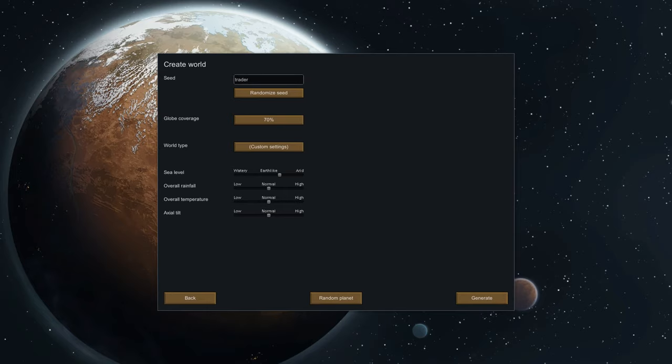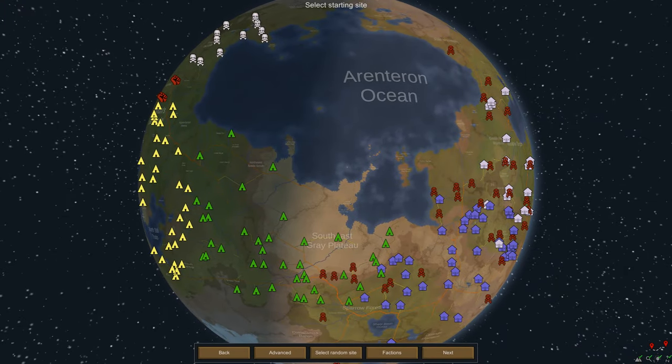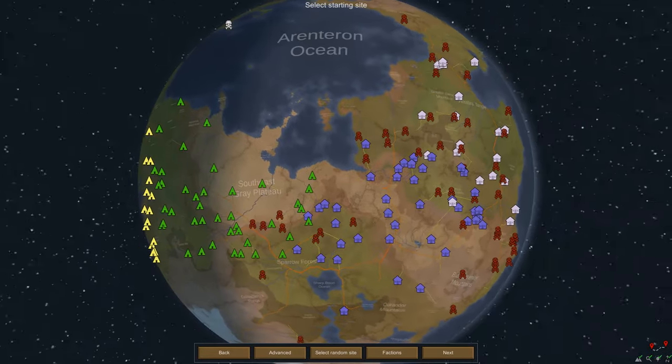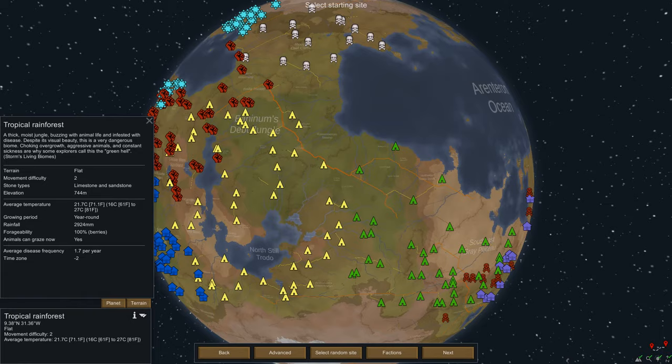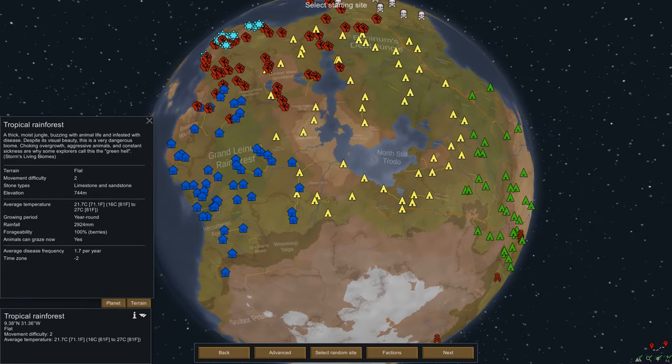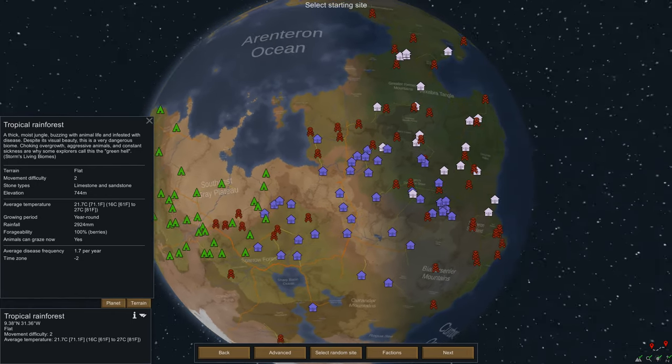Let's go ahead and create our lovely world. I'm going to use 70% globe coverage. I've also bumped up the sea level a little bit towards Arid so we have a little bit more landmass to work with. We are going to be on the land of Jockstrap. Here's our wonderful world of Jockstrap — we have a large landmass with only small amounts of water. The first thing you might notice right away is that the factions are kind of grouped together, which to me makes a lot more sense than how they were before, spread across the entire planet.